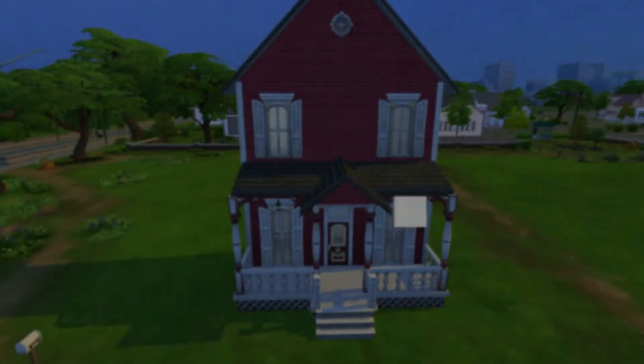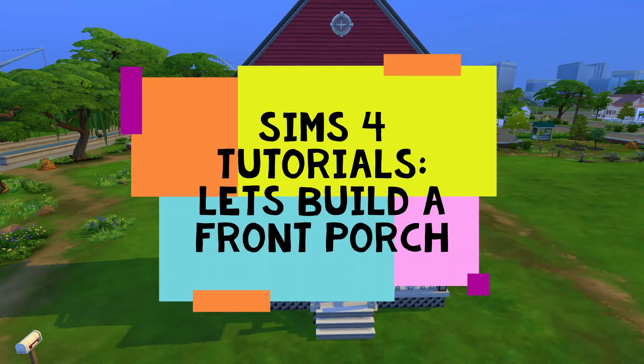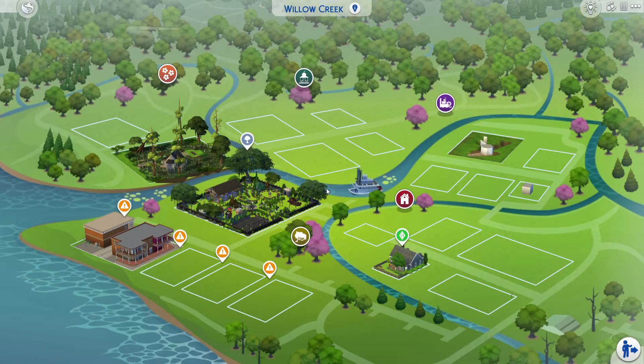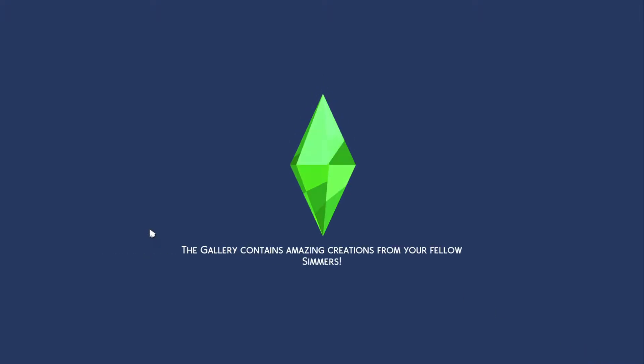Hey everyone, it's Sarah Beth here and today I'm going to teach you how to build a front porch in The Sims 4, and best of all it's base game. Let's go into our game — we're going to build in Willow Creek and I'm looking for a 30 by 20 lot. Daisy Hobble will do really well, so let's go ahead and click build on that and wait for the loading screen.